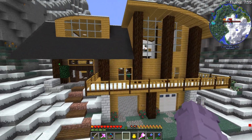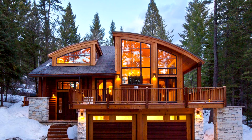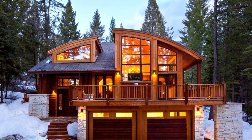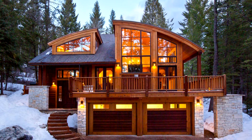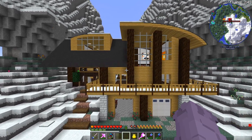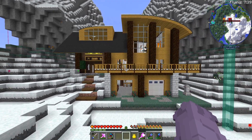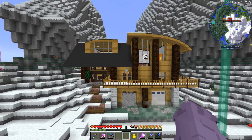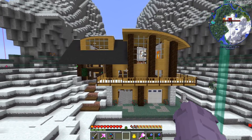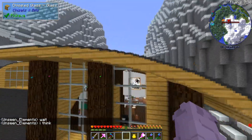We'll start with the exterior. This is actually based on a ski lodge called the Blue Moose Ski Lodge — it's up in Jackson Hole, Wyoming. If you've ever been up there, it's got some very beautiful ski lodges and just a great overall place to be if you enjoy nature. I'll probably have a picture of it here — that's where I got the inspiration from.